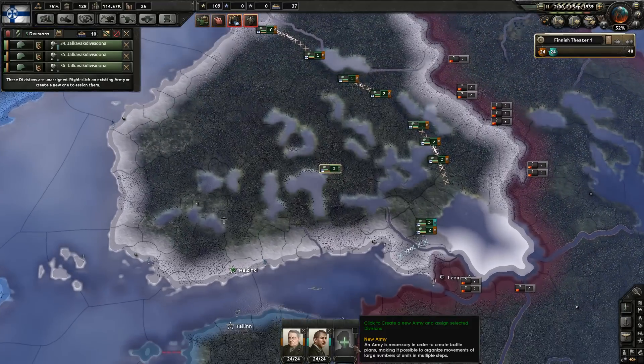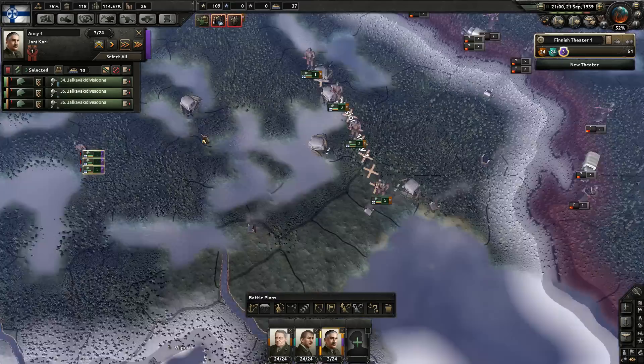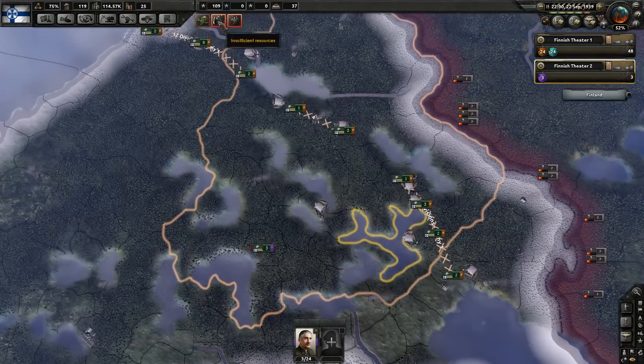I think what we'll do too is have a reserve army that's just going to sit in the back. Look at that guy — look at that dude. So this is going to be our reserve army that's going to sit in the back. I don't think I'm going to give them names, I don't think I need to.